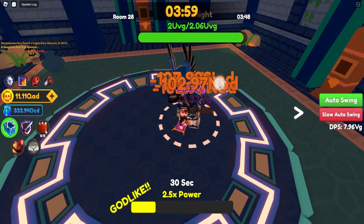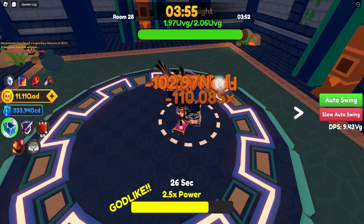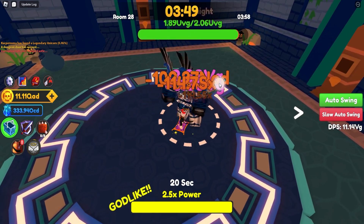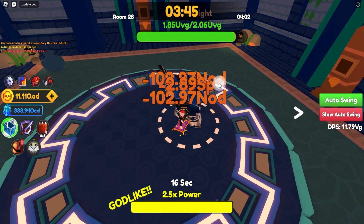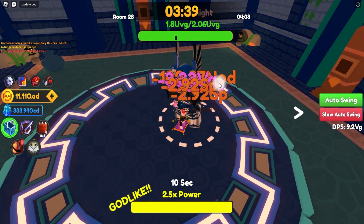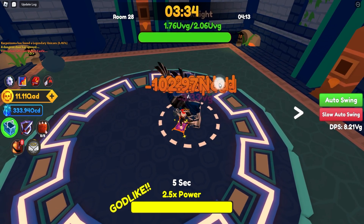Alright guys, so here we are at the boss and we also have an auto clicker on. Our DPS is currently around 8 to 9 VG. Now it's spiking a little bit higher — it's about 11 now and seems stable around 11. So that's pretty much the DPS that you need. You need around 9 to 10 VG in order to do this quite comfortably. As you guys can see, it dies really fast.